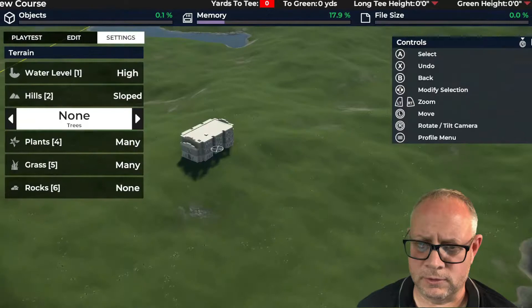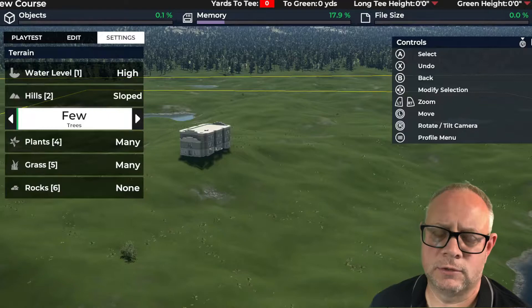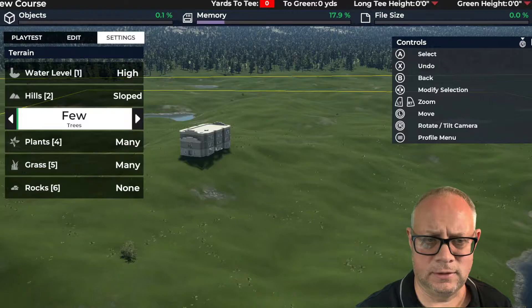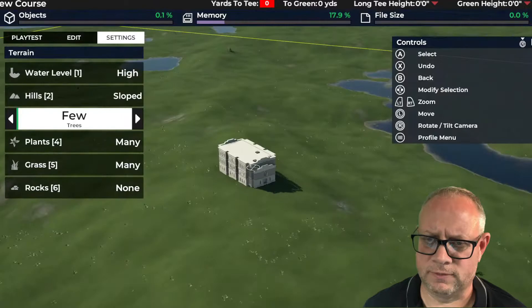I'm looking forward to developing this piece of land as a golf course — I think it's going to come out really well. When you start routing, you want to take advantage of the hills and terrain. You don't want sharp blind shots uphill; you want to take advantage of elevation going downhill for a lot of your shots. Where you have to climb in elevation, putting that between a tee and a green is often a good way to mitigate it so the player isn't playing uphill as much as downhill. So I'll throw my trees back in and leave it there.